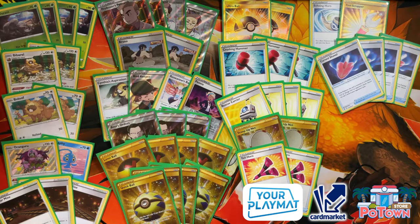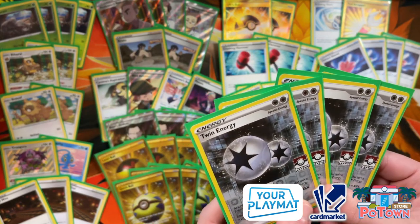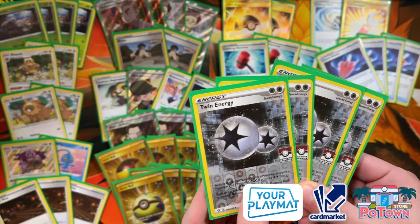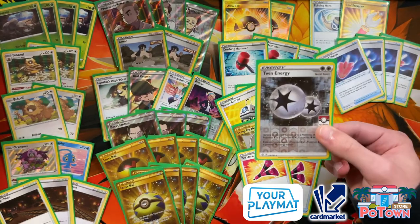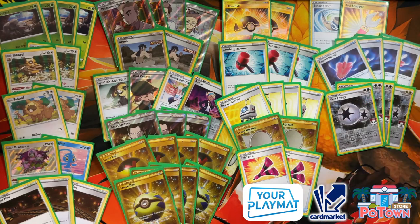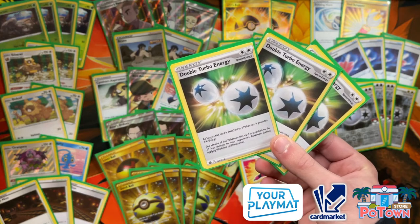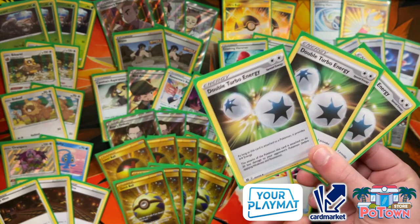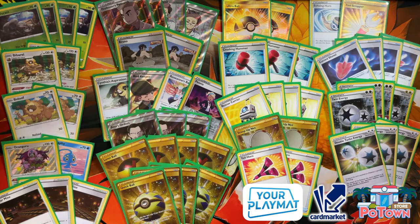To finish off the energy lineup — I had eight energies but reduced it to seven because Roseanne's Backup can recover one. Four copies of Twin Energy, which provides two energy but can only be attached to non-V, non-GX Pokemon. You can also use it to retreat Bibarel or Orangaroo if Galar Mine is in play. Most of the time you'll use Scoop Up Nets for that. Three copies of Double Turbo Energy — same as two energy but you do 20 less damage to the opponent's active. Since you're never dealing damage anyway, it's fantastic in this list. This is my current Durant mill list from Brilliant Stars.